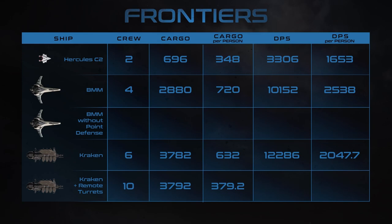One thing to take into account with point defense is that we don't exactly know how they're going to work, and given that they're automatic and spread out across the ship, they're unlikely to be focusing on the same target — hence why I want to show the numbers with and without point defense. The Kraken with its remote turrets has total DPS of about two Banu Merchantmans, which is a lot. As a defensible platform, it's going to be really formidable.